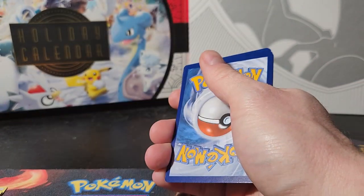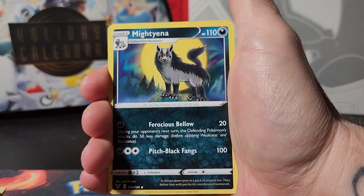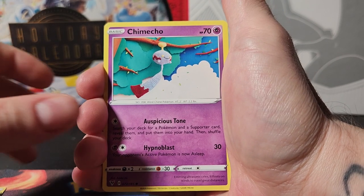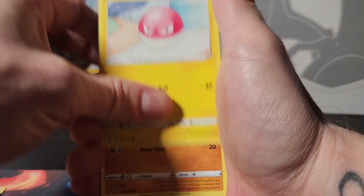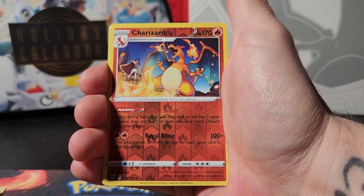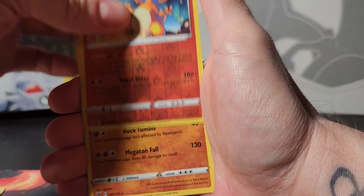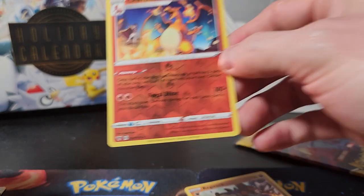Code card. I don't know if I flipped this over or backwards - figured as much. Energy, Metang, Mienfoo, Beautify, Chimecho, Nincada, Voltorb, a Rockruff, a Whismur, a reverse holo Charizard - nice! And a holo Red Frock. Not bad. I don't think I've seen that Charizard before, I don't think it's super amazing or anything, but nice nonetheless.